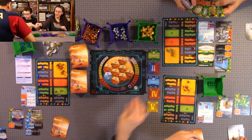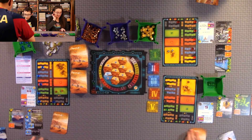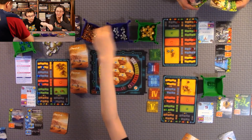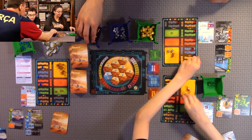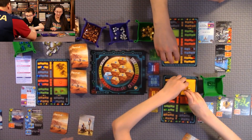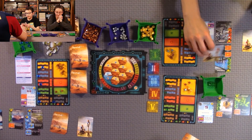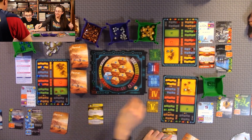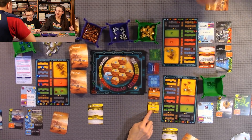We flip all the phase cards back over. Does anyone want to discard cards? I'll discard one for three mega credits. Ready? Quentin and I both chose Research and Anthony chose Production — good combination. We do Production first, then Research.